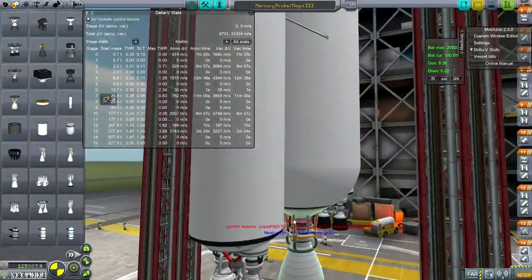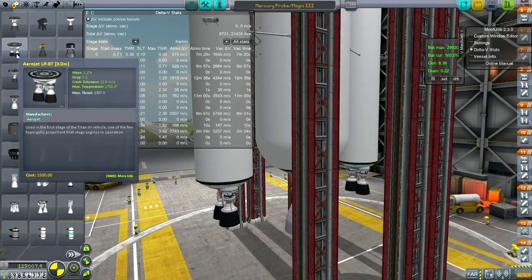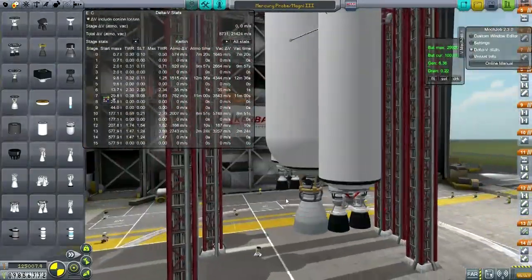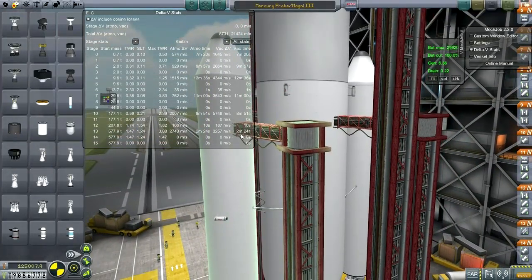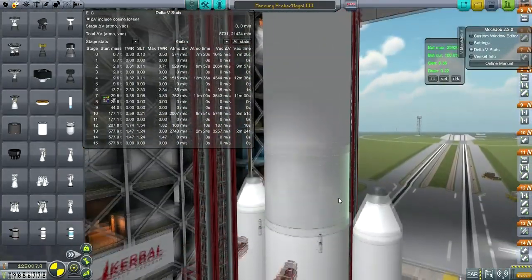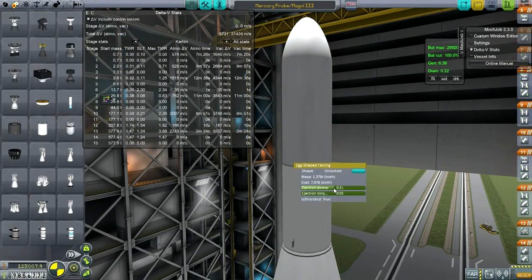The Magni 3 has much larger side boosters. We've got two boosters here, each with Aerojet LR87s. Those rather large boosters burn for 2 minutes and 24 seconds. After they separate, it's only 10 more seconds on the first stage before that separates and the second stage goes. I've got little separatrons to help with all the separation. One thing I might want to do is up the ejection power on this, but we'll see.